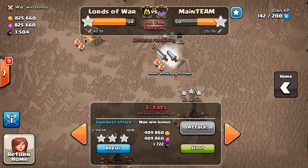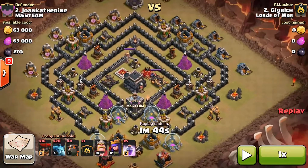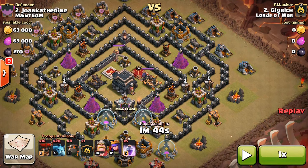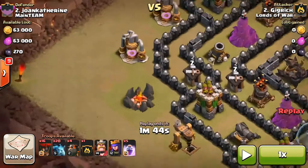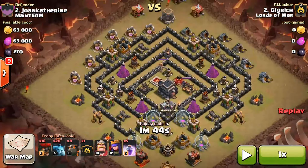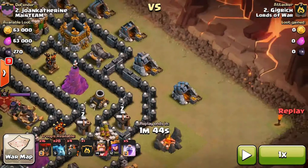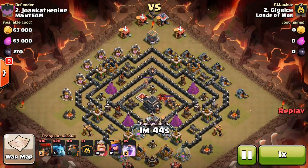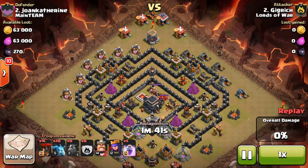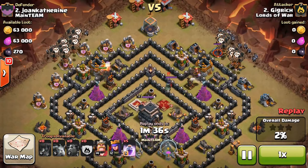Okay, now on to my next attack. I did fail on this attack, I'm going to be honest. What I should have done is what I did in the last attack - I should have dropped them on either this side or on this side. But I ended up dropping them on the top side. I think I should have dropped it on this side or on this side. For next war, we'll probably end up doing that. And I dropped the Lava Hounds before my Balloons, which I think I probably should have dropped the Balloons first. And up top I dropped my Clan Castle Balloons.